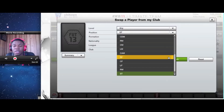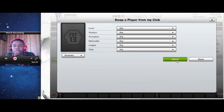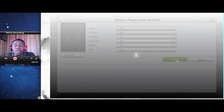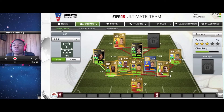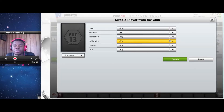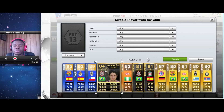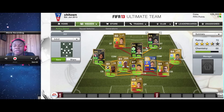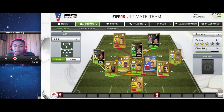Next we're gonna put in strikers. The strikers should be good everywhere — literally shooting, sprinting, heading — because in this formation you're gonna get a lot of heading opportunities. We'll put in a striker, and also Pato. You want them to be good in the air because in this formation you tend to go wide — the wingers and midfielders get the ball a lot — so you want to run down the pitch, cross it in, and get a header.